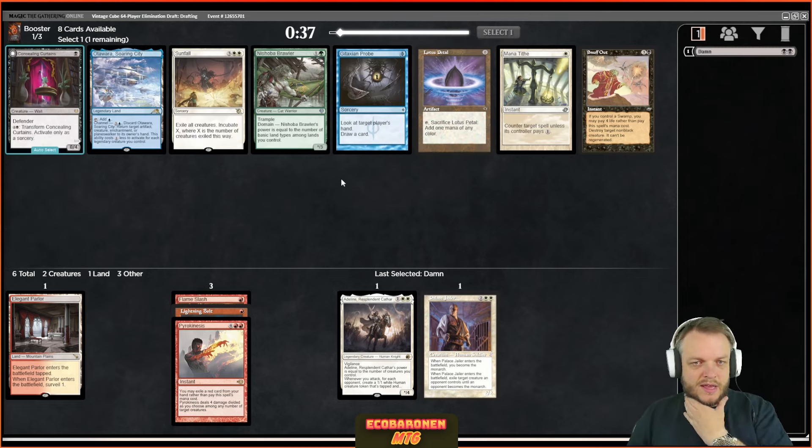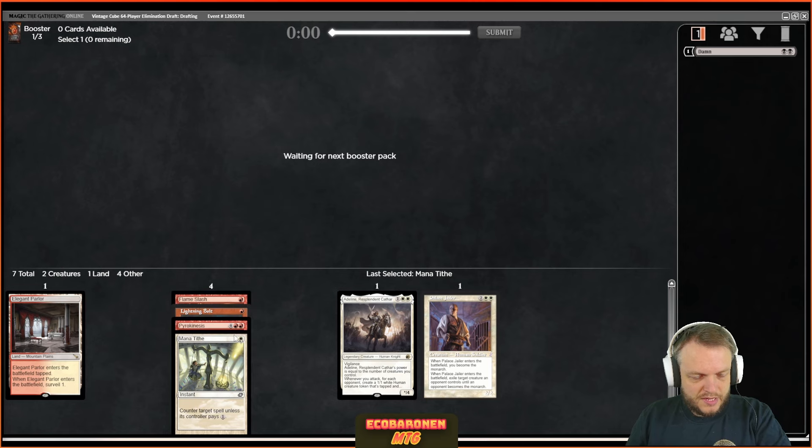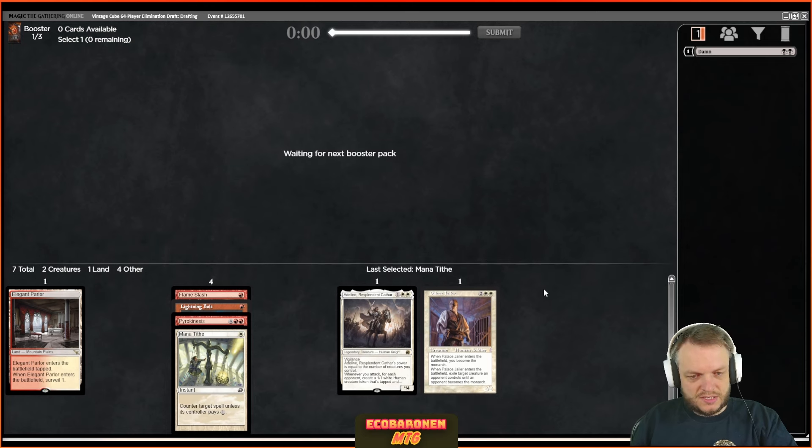Okay, this is a lot better. I immediately saw the Probe but I think I like Mana Tithe too much. I'll take Mana Tithe over Probe here. Snuff Out — the best card in the pack actually — very solid pack. Let's take Mana Tithe. I'm probably looking to build a Boros deck, or maybe two-thirds white, one-third red, and just go for the good red removal. I don't have to play Pyrokinesis or double-red cards. We'll basically see what will wheel out of this pack — eight cards in — and that's going to tell us a lot about how to navigate the draft.